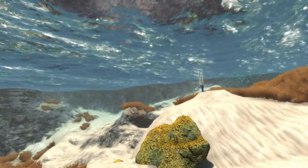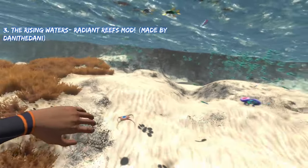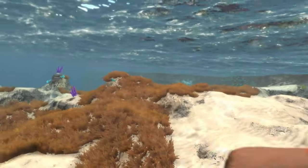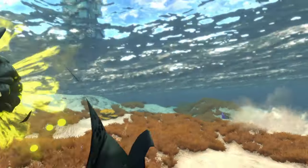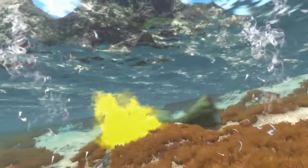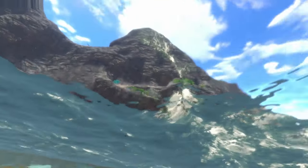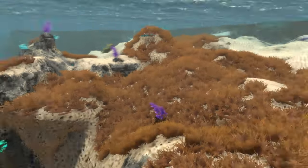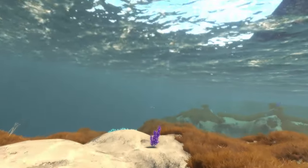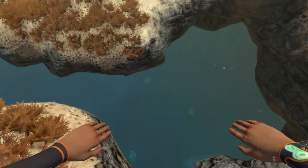Coming in at number three is the Rising Waters Radiant Reef mod, which I think adds the most content out of all the biome mods on this list. First, it adds new biomes to explore — this one is called the Mountain Shallows, a new biome added right next to the mountains island, sort of like a mini safe shallows. It also adds precursor structures you can explore, which is a big plus.